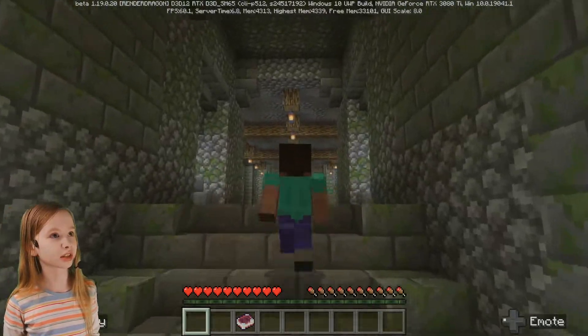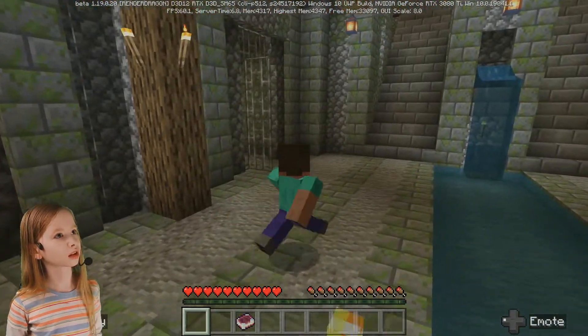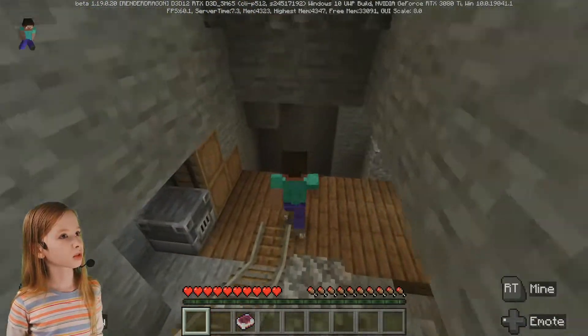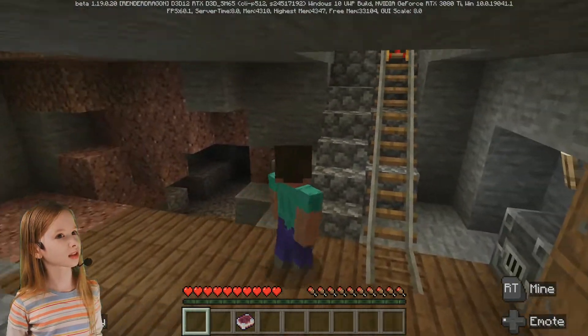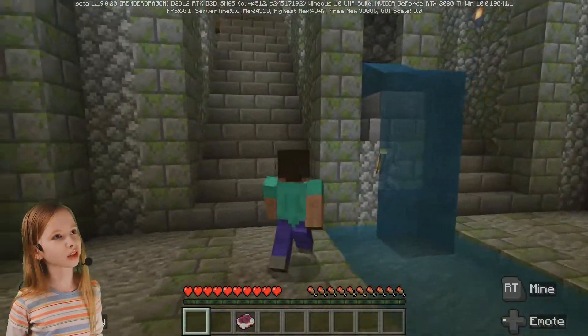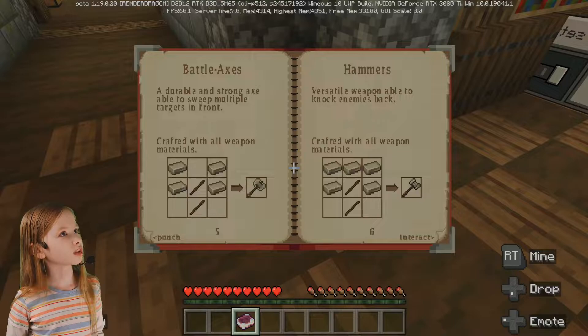I don't have anything in my inventory either, except this guidebook. That still does nothing that I can see. These are open — there might be something down here. This kind of looks like a mining area. There might be some zombies in there, though. So let's go up. I'm going to try to find some weapons so maybe I could go to the arena and fight the slimes. Is there any weapons? I might have to craft them. Maybe we should read this guidebook.